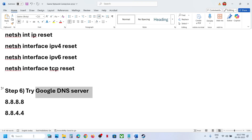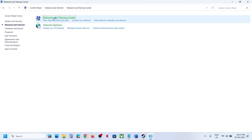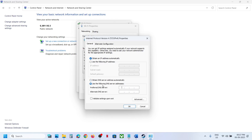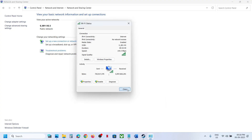Still not working? Try using Google DNS. Type 'Control Panel' in the Windows search box, go to Network and Internet, click Network and Sharing Center, click on your Wi-Fi or internet connection, go to Properties, select Internet Protocol Version 4 (TCP/IPv4), click Properties, select 'Use the following DNS server addresses', enter 8.8.8.8 for Preferred DNS and 8.8.4.4 for Alternate DNS. Check 'Validate settings upon exit', click OK, close the windows, then launch the game and check.